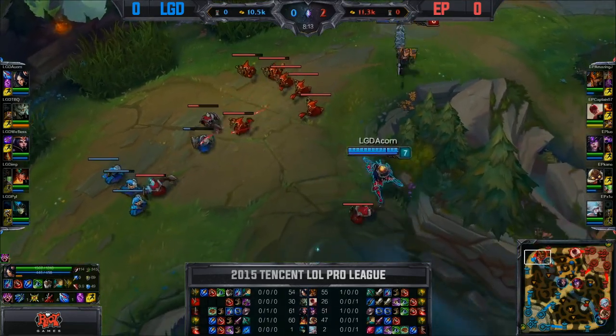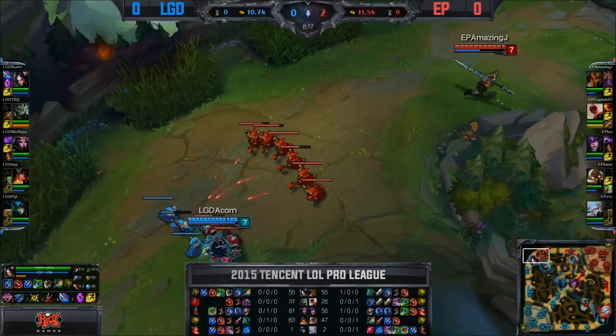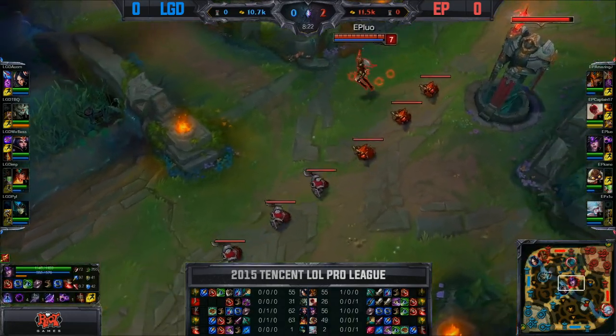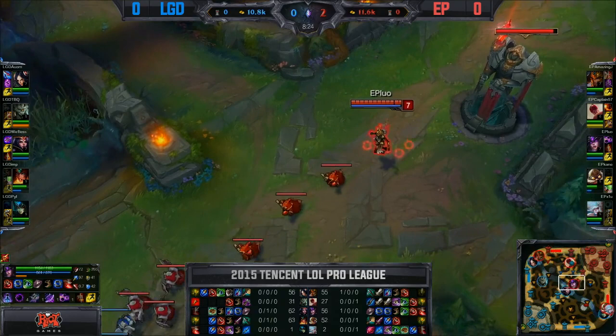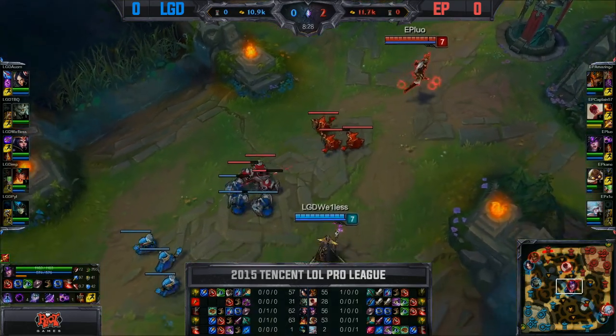AmazingJ going back to the top lane, equally in CS still although the wave is much bigger for Acorn, as well as a kill under his belt, so sitting very nicely. Does have a lot of damage though, so doesn't necessarily have the extra health. And of course the cloth armor available to Acorn, meaning he's got a little bit more armor there as well, so still playing back from this wave.